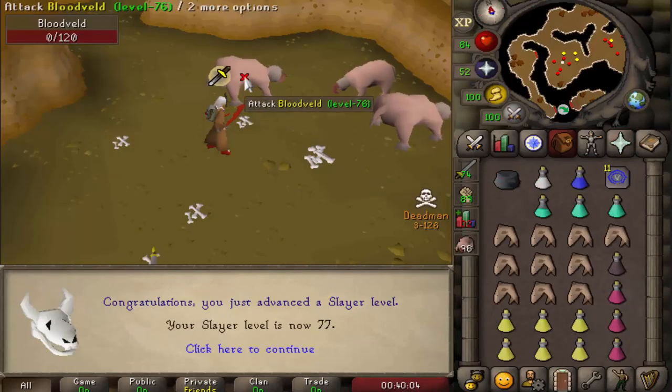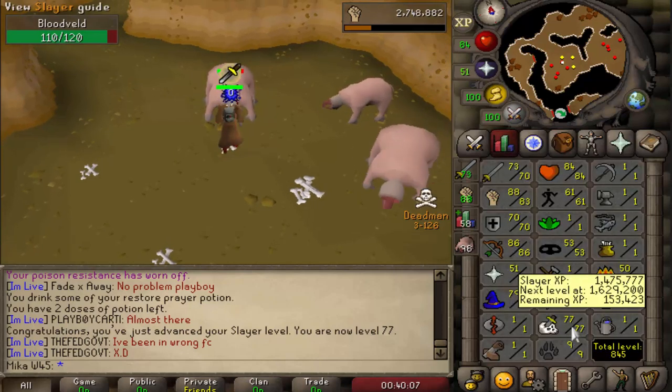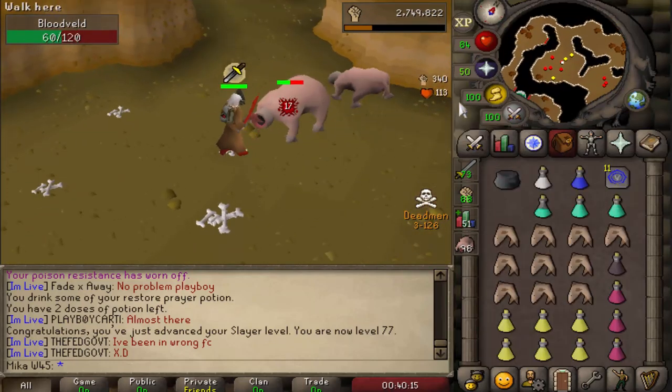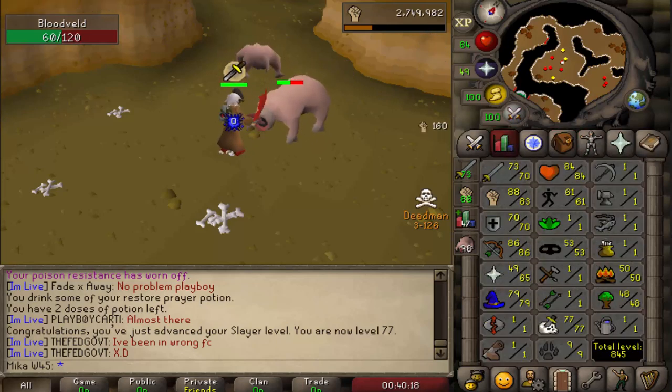Already at 77 slayer, which is honestly quite huge. We're creeping up to that 80 mark when we can farm some Necryaels as well. Still no Gargoyle task though — I do want to get them for a task because they're amazing money. But yeah, the stats are on screen. Not looking bad at all.